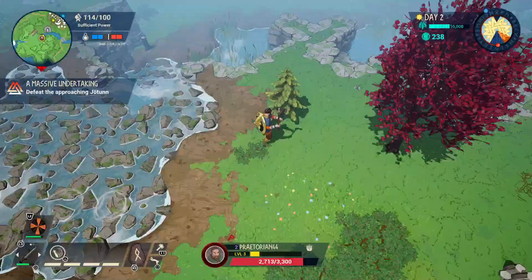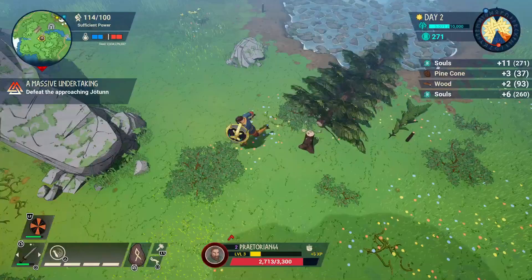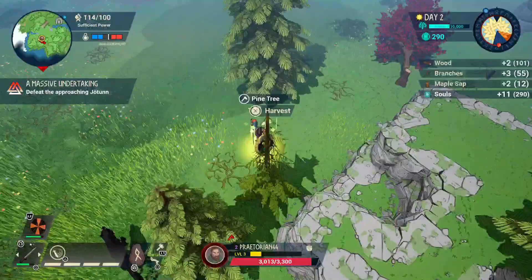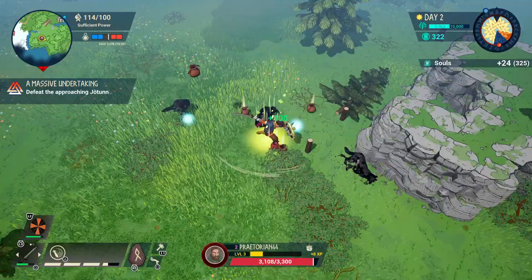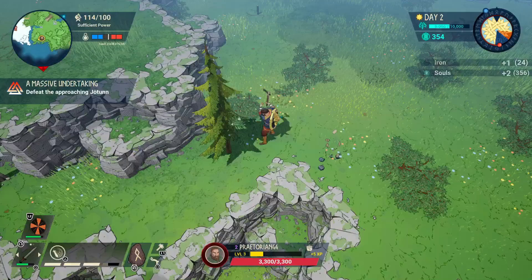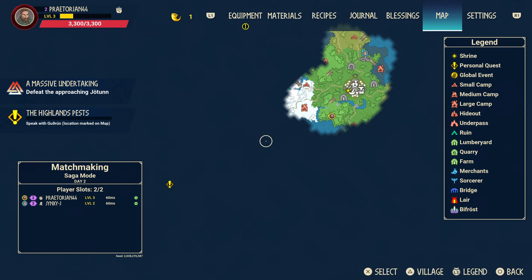We got a werewolf fang from fighting here — we need wolf fangs to upgrade the sword. There are also fast travel points you can find that let you get around the map a lot quicker. We then encounter actual wolves and get those wolf teeth, which means we'll be able to make use of those back at base. The quest marker is really far away — much farther than it looked.